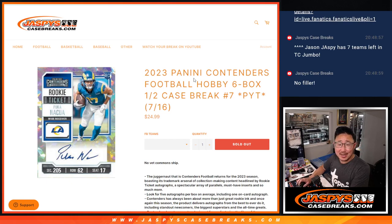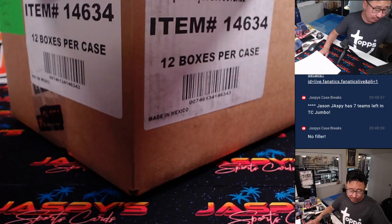Hi everyone, Joe for jazbeescasebreaks.com. Happy Wednesday. Coming at you with 2023 Panini Contenders Football Hobby Edition. Six box half case, pick your team number seven, half case from a fresh case.